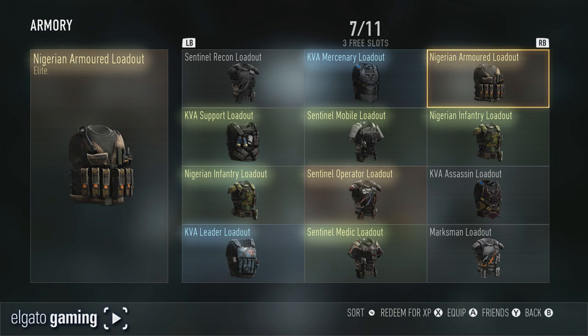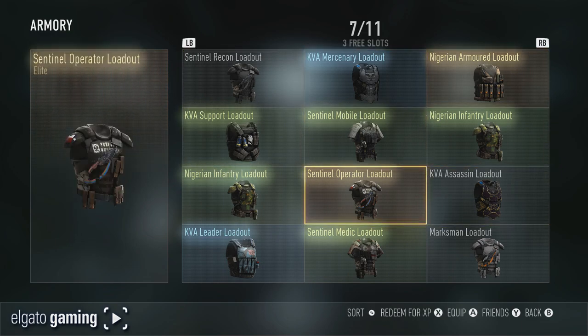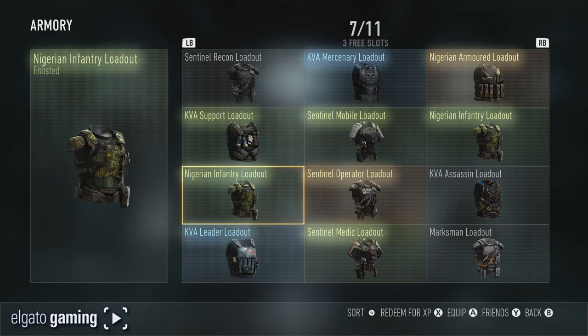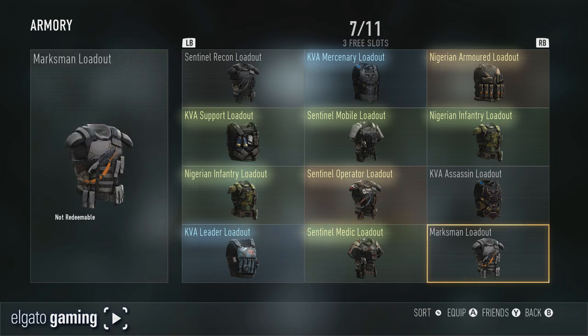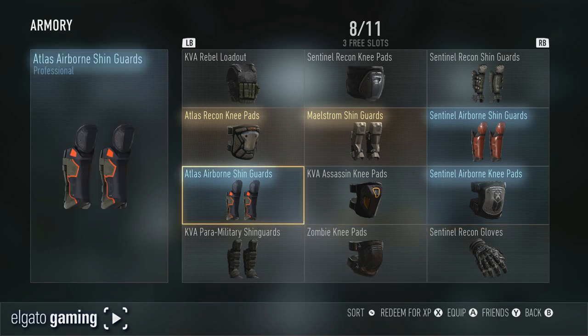I've got a couple of elites here — there's Mercenary, the Sentinel Operator loadout, which is cool, it's got like an ace of spades on it. Nigerian sentinel medic, and I love this marksman loadout as well — that's one of my favorites. And we have some gloves, some knee pads — nothing too special here. We've got some zombie stuff.